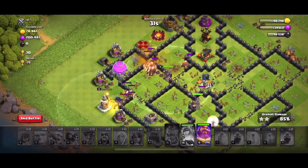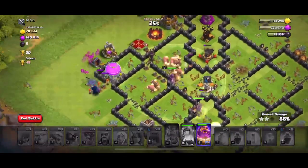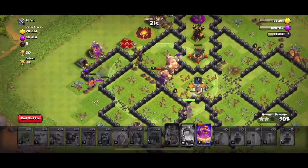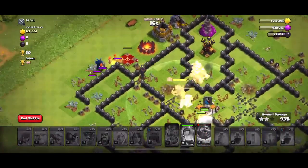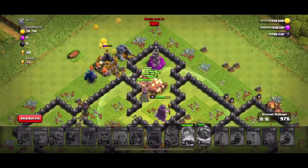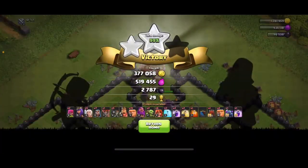This person hasn't logged on in a day or two, but still looks like an active base nonetheless. The Warden Spell is going down from this Inferno. And this is going to be very close for a three-star down to the last few seconds. But we do manage to get this three-star.